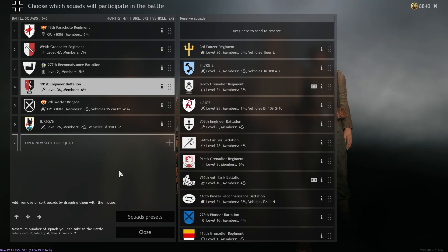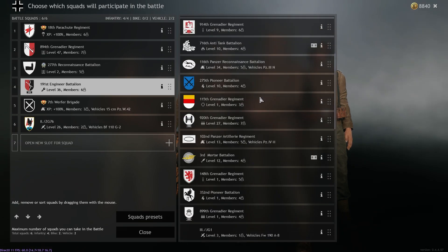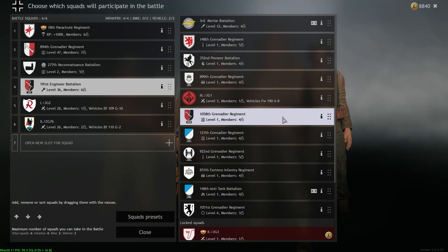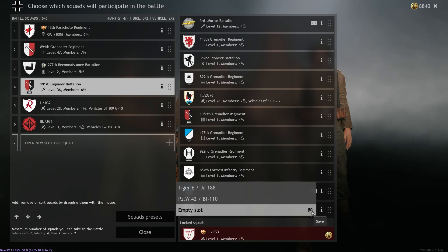Click OK, and then again you have another empty slot. Now, let's say you wake up one day and want to be the absolute terror in the sky — G10 and FW-190, for example. We've got a full-on anti-plane squad, and we just go ahead and save this as well. Click here, rename it — G10 slash FW-190, because we all know what that is — and save. Super easy to switch between these, and as you can see we've saved three presets, and three is the maximum you can have.